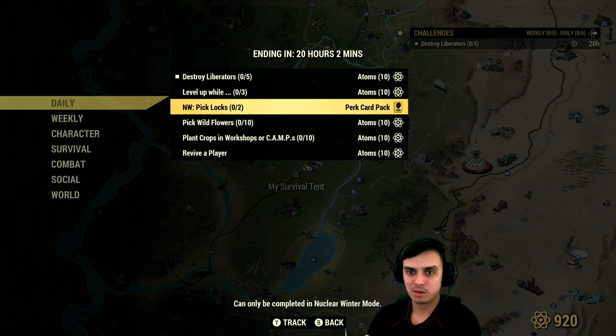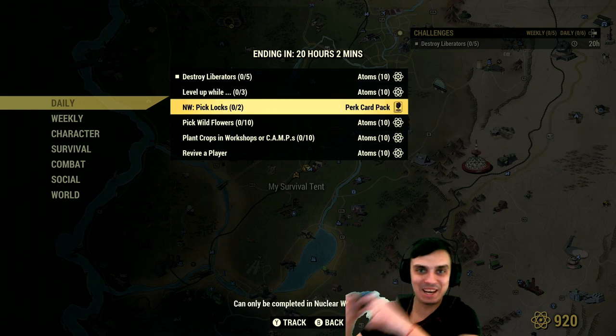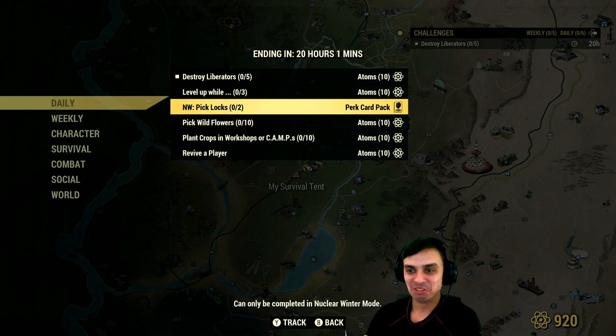For Nuclear Winter, if you pick two locks you'll get perk cards. Luckily for me, yesterday I got my Bloody Best card and my build is finished now, so I don't really have to deal with the daily challenges for Nuclear Winter, although some additional perk cards would be nice if I want to do some other builds.